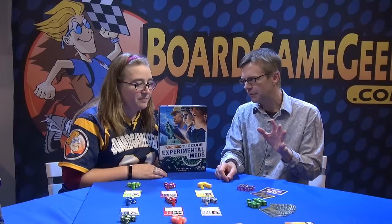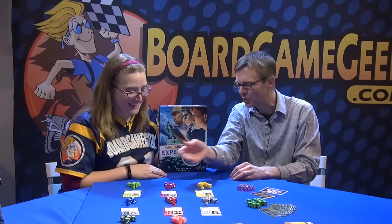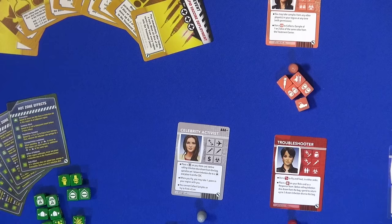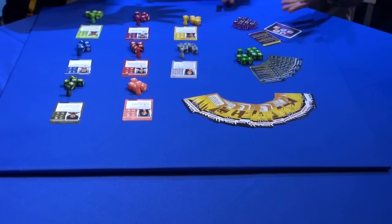This is going to add a ton of variety to The Cure — it literally doubles the amount of roles, or more. The base game has seven different roles, and this one adds eight. So you get your epidemiologist, quarantine specialist, celebrity activist, troubleshooter, archivist — all your favorites from the base game. Plus the operations expert, field director, and field operative, and they all come with their own unique dice. As in the base game, the five dice are the same, but each role has their own role-specific dice.